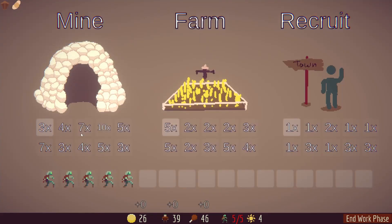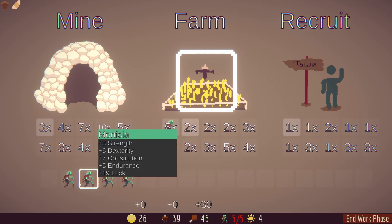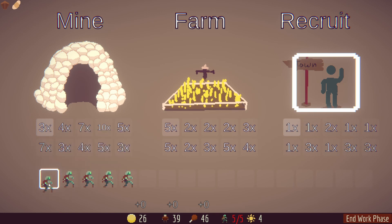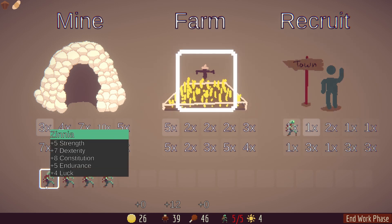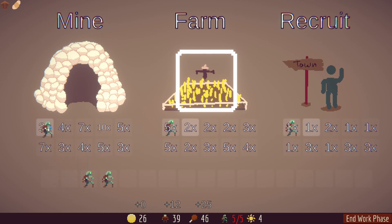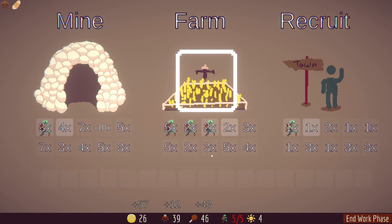Let's show off one final work phase so you can get the complete idea. We got really good farming so we'll feed our dudes today. Actually, let's recruit some people — we'll sort by constitution and get some good recruitment done, then feed our people. Maybe we'll make a little bit of gold today as well — actually, we're going to go all food.